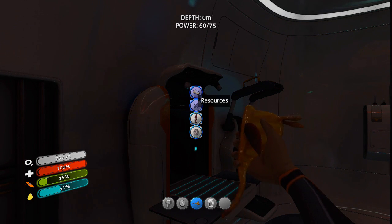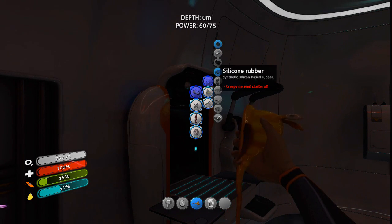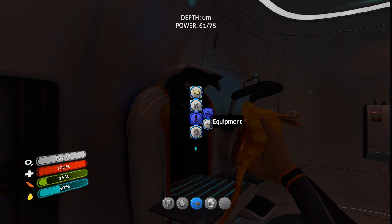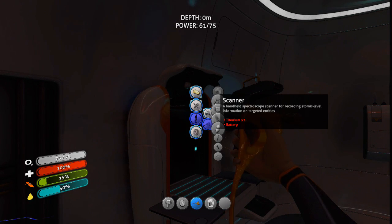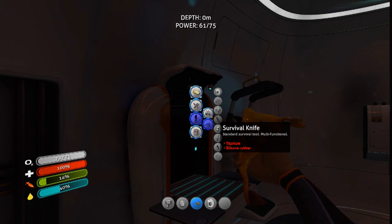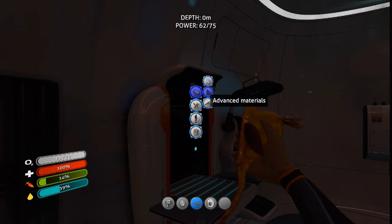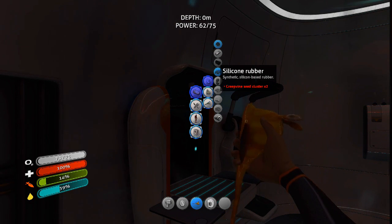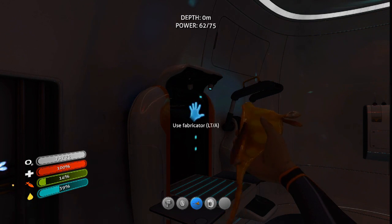Okay, so I need some of those fat fish. The silicone rubber — we need creepvine. Where's the knife? Survival knife — I need silicone rubber. But to get silicone rubber, don't I need the knife? Creepvine seed cluster times two — don't I need the knife to cut the creepvine now? That doesn't make any sense.